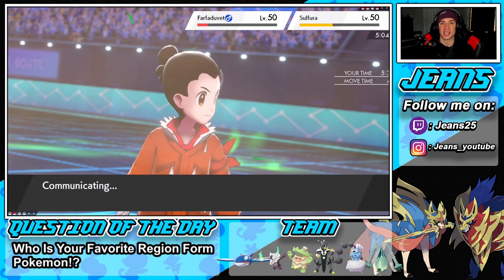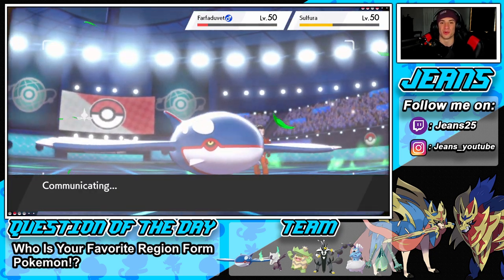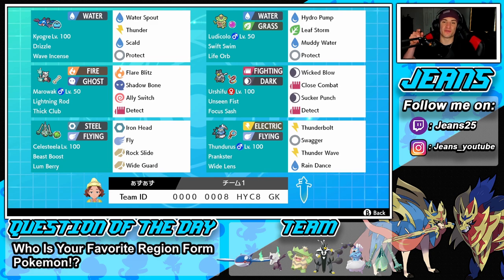2-1 for today's video. Gotta love it. Gotta show off this team to its fullest potential. Do yourselves a favor — rent that code at the bottom of the screen. This team is phenomenal, really really strong on the ranked ladder. You can go multiple ways with the Thunderous and Celesteela combo, or you can rock out and lead that Kyogre and Swift Swim Ludicolo combo. But guys, that is going to be it for today's video. If you did enjoy the content, don't forget to smash that like button. And if you're new here, click that big red subscribe button. Make sure you spread some positivity today, and I'll catch you all in the next one. Peace out, everybody.